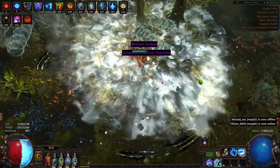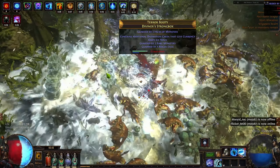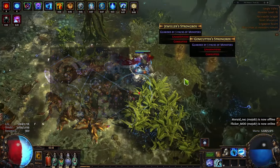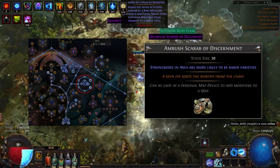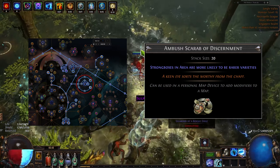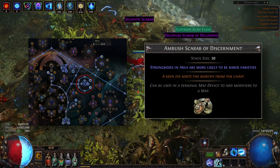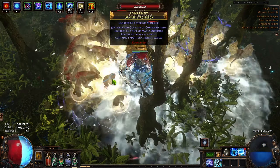Besides scarabs, this strategy will also generate a lot of currency items, divination cards, and maps that appear more often in our map, with items dropped from those strongboxes always being duplicated.